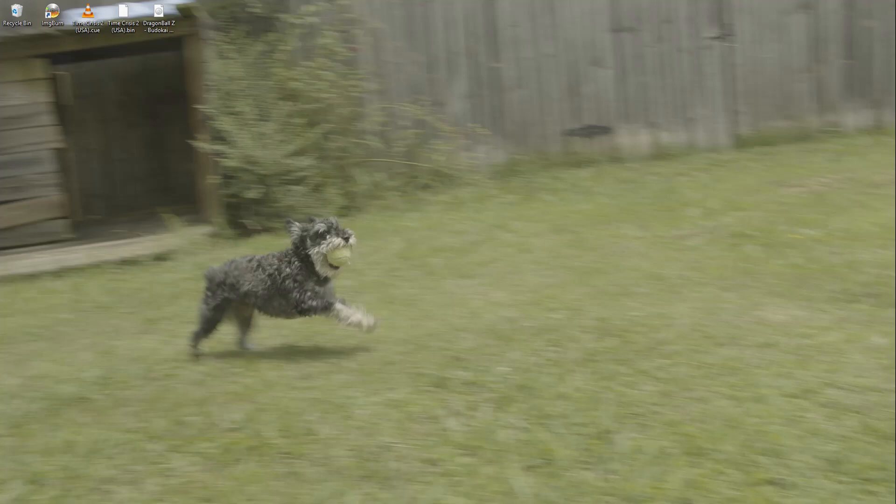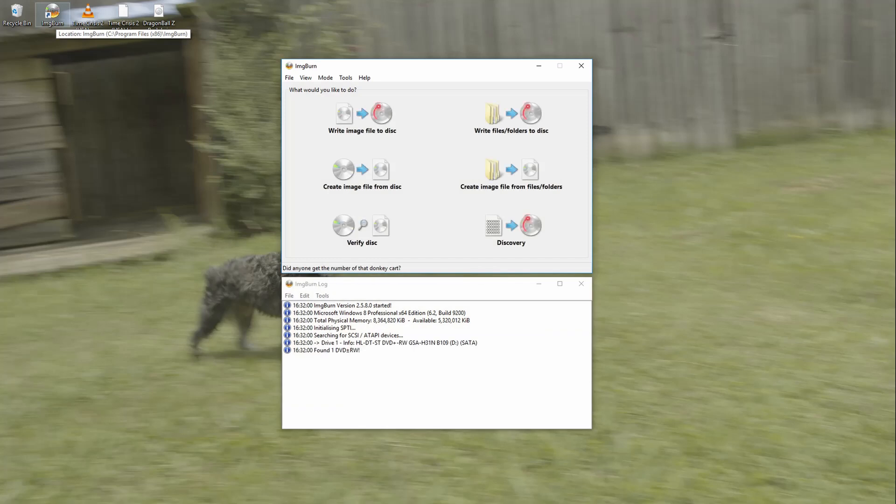I'm going to open up ImgBurn — that's the program I'm going to be using. There are plenty of other programs that can do this; this is just the one I like to use. We're going to go to 'Write Image File to Disk' — that's what we want to do.